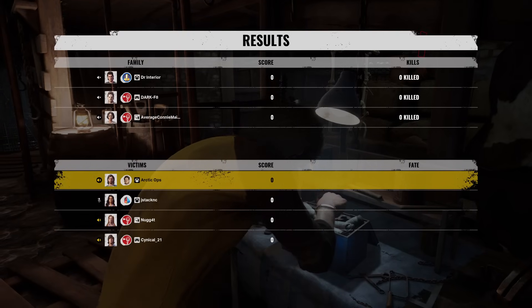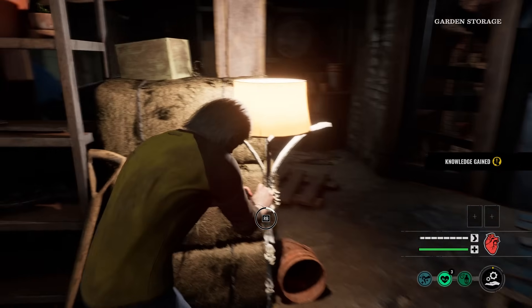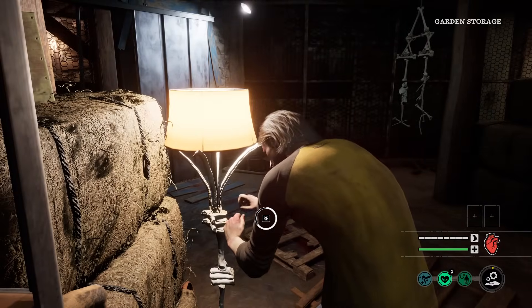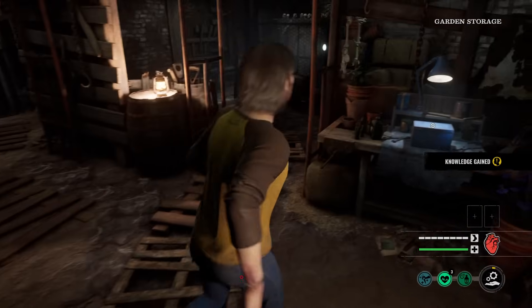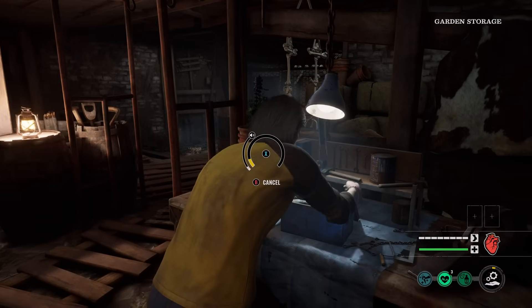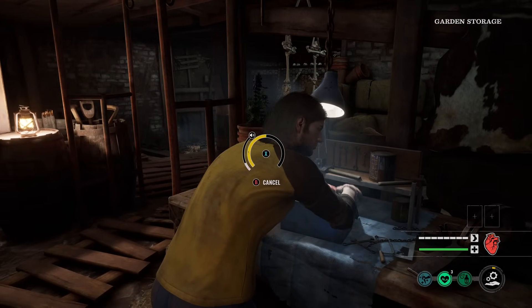We are going up against Johnny, Leatherface, and Nancy. Since there is a Leatherface down here, that might be a little bit hard to gather some knowledge. Oh, we are in garden storage. I'm actually going to open up this door because if we're lucky enough, the generator can be right in front of the garden storage.